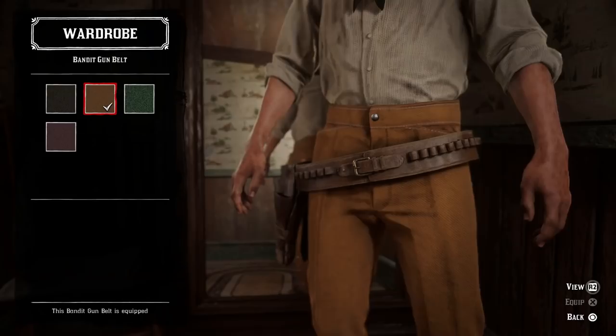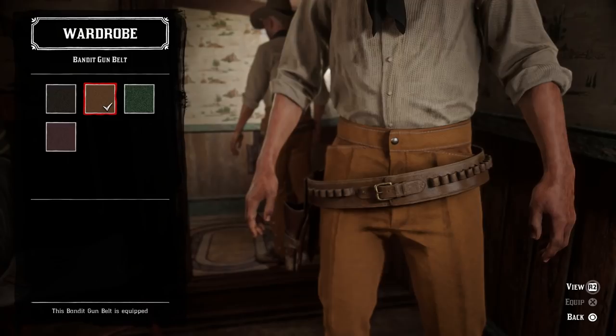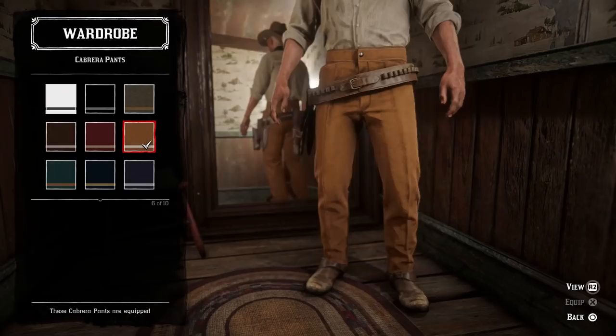For the gun belt, the light brown variant of the bandit gun belt matches his decently well. In the movie his sits much higher — right around his waist — and it doesn't drop down his leg like this, but it is a plain brown gun belt. His doesn't have bullet loops, but his does have a square brass belt buckle like this — his is bigger but this still matches the style with that uniform lighter brown look.